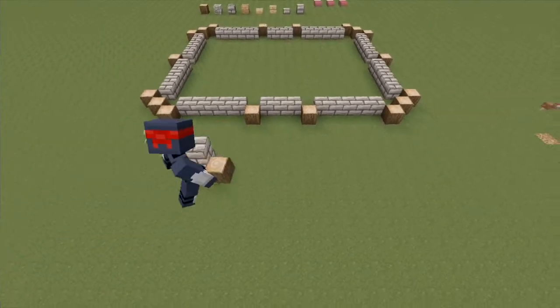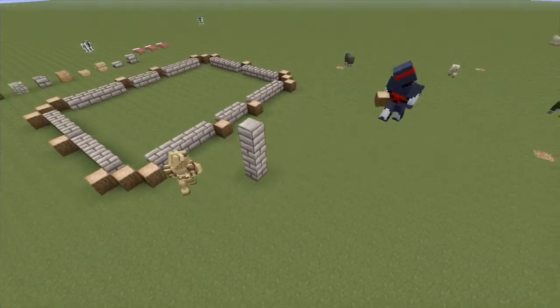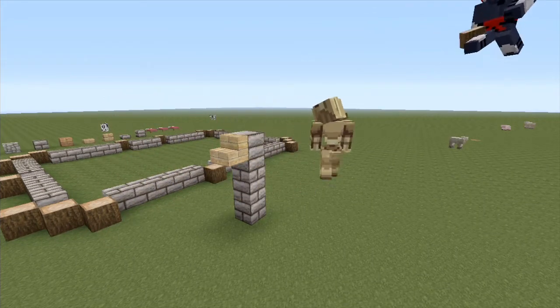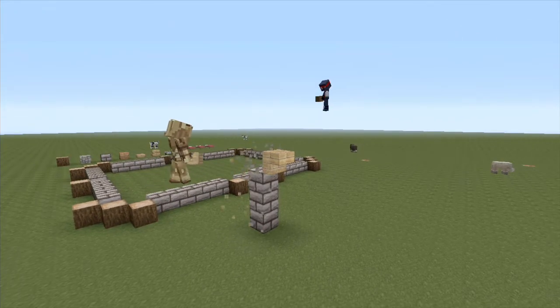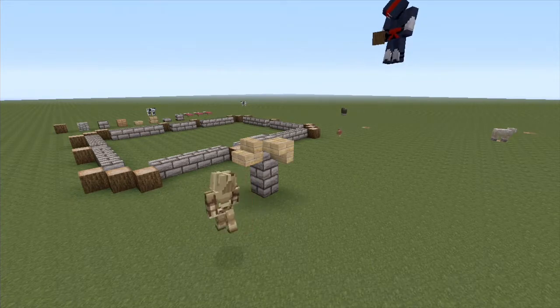Stairs work the same way: if you want a stairway the normal way up, look at the bottom half of the block. If you want it upside down, look at the top half of the block. Bottom half gives normal direction, top half gives upside down.